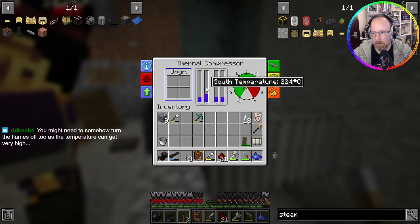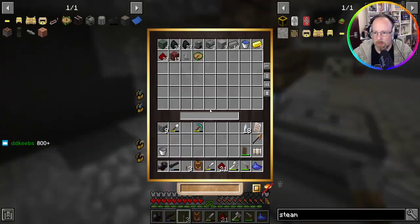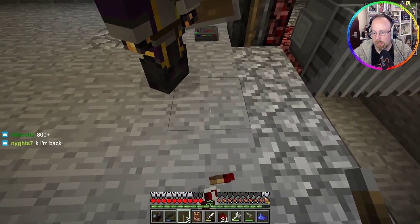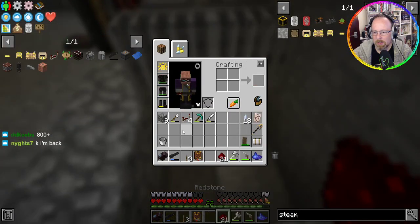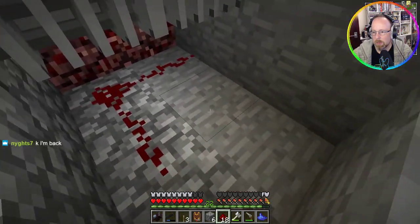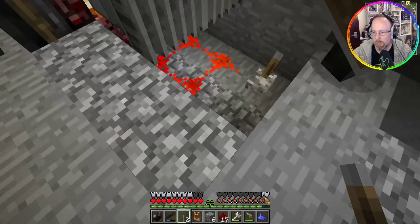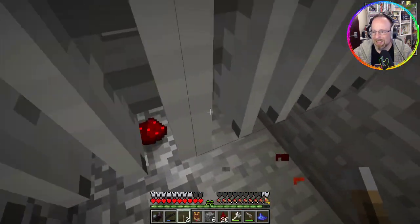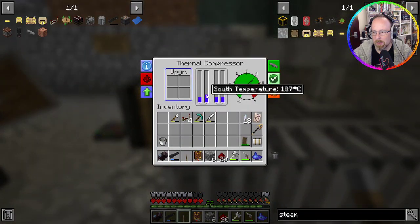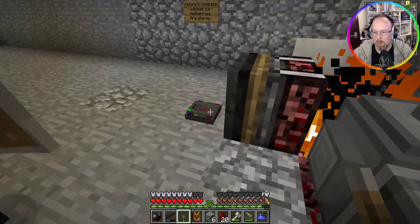You might need to turn the flames off too as the temperature can get very high. If we use repeaters — I think yeah, I do. I'm not really sure if it works like this but I'm gonna try. Temperature's still going up — that's not working. It could be the signal strength: there's 'enable on high signal' and there's also 'low signal.' I just turned it to low signal. Mine's starting to back up — yeah, there we go.